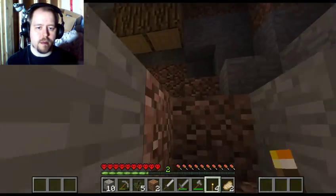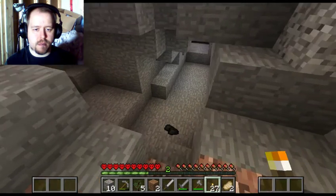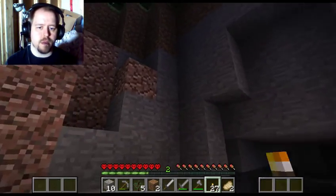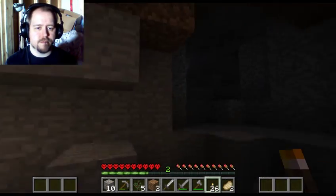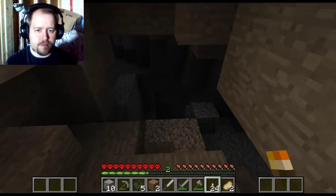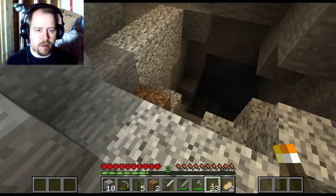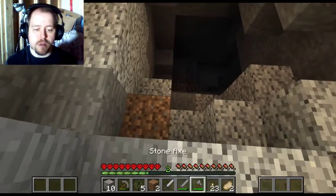Sealing off dead ends prevents the monsters from coming through, and also prevents me from wandering back into them. I'm going to light this place up a little better so we're less likely to get zombie-attacked — plus it's night time, so they will be spawning in greater numbers. We've still got two food units, which is certainly not enough. We're going to have to improve upon that situation sooner rather than later.